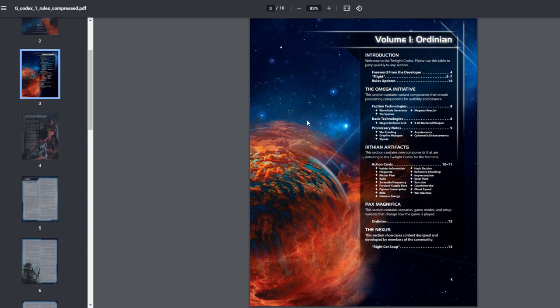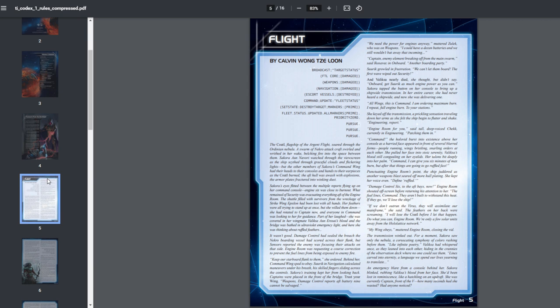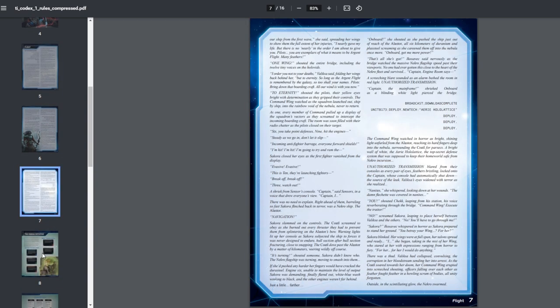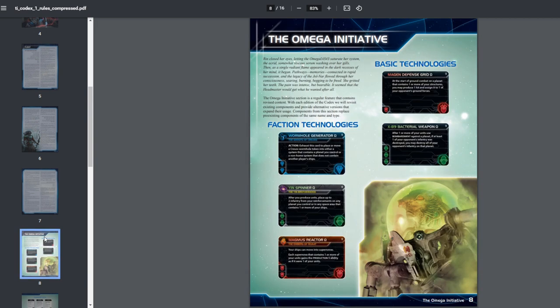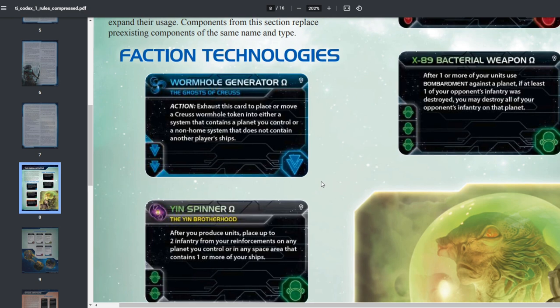There's an introduction, some art, and a foreword from the developer you can read in your own time. There's also some fiction called 'Flight' by Calvin Wong Seilun, worth reading for flavor. The first section of the codex is the Omega Initiative — tweaks to things that were different in the past. This page focuses on technologies: three faction techs got an Omega version and two basic ones.